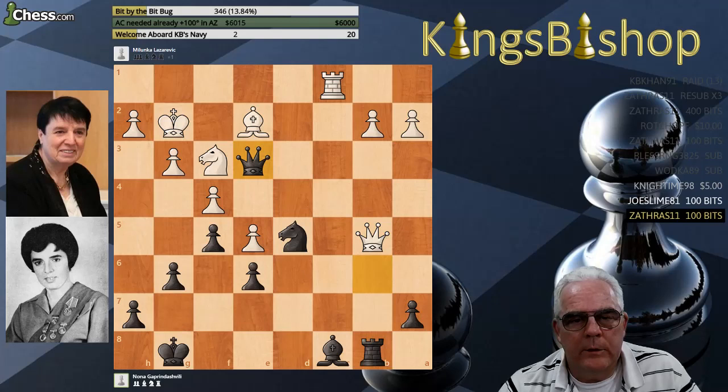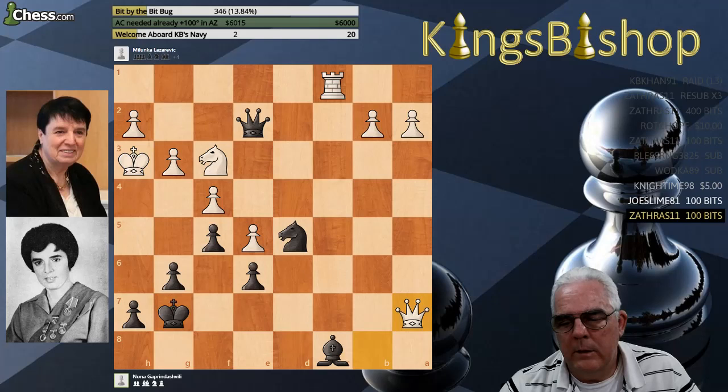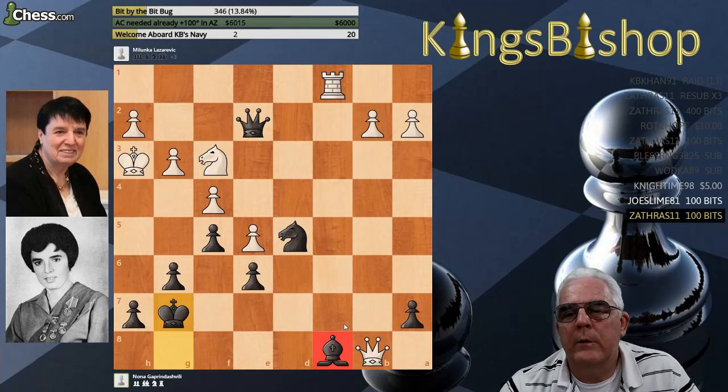It says: you can have my rook. I'm forking your two unprotected pieces. Well, I'm not going to take your rook — I'm taking your bishop with check, forcing your king into the h3 square, and I'm going to cut that king off.